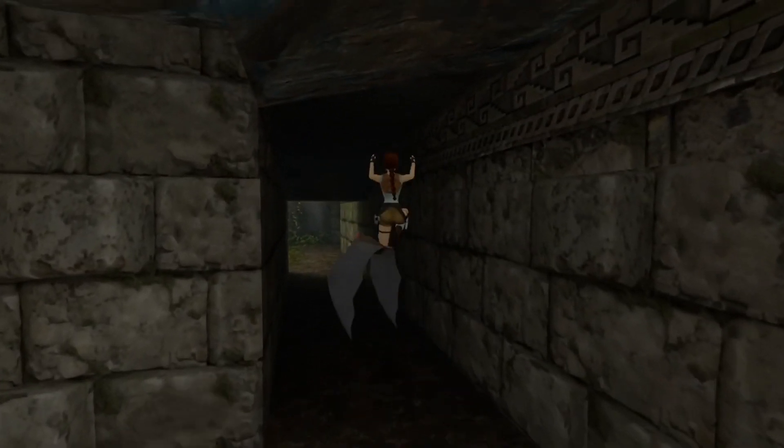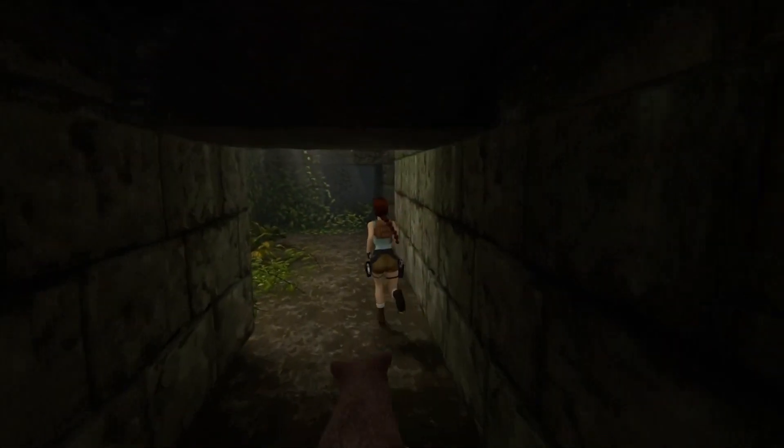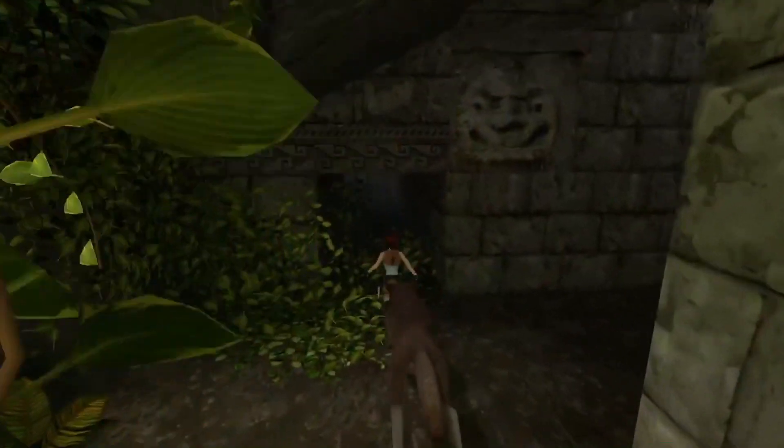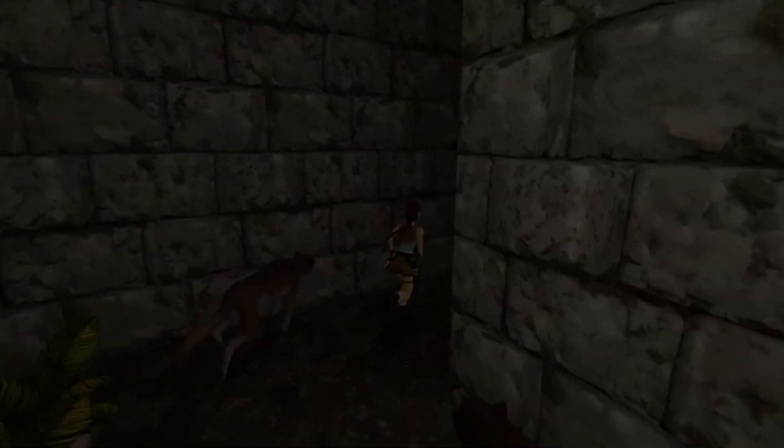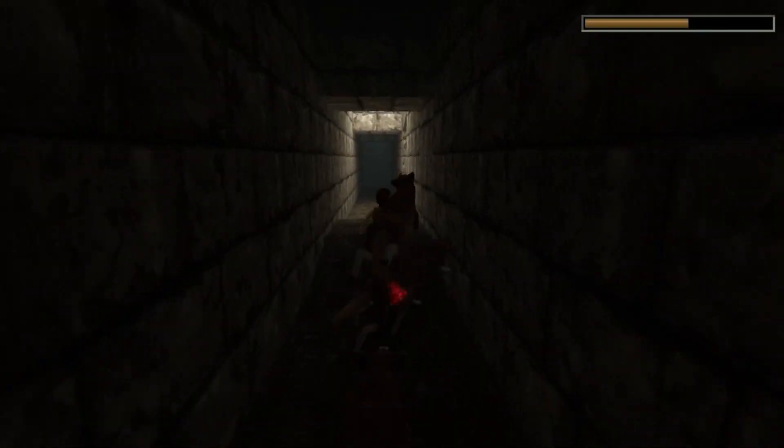Then back away from the key door and turn right. What we're going to do is trigger the last two remaining wolves. Follow this route — again, this isn't the route you have to take, but little jumps like this buy just a few seconds' break from the wolves so we can continue.